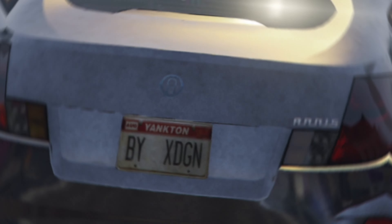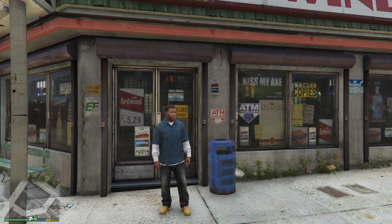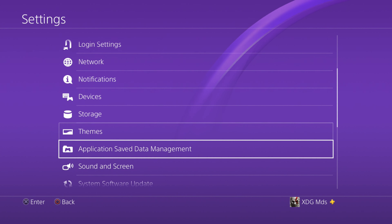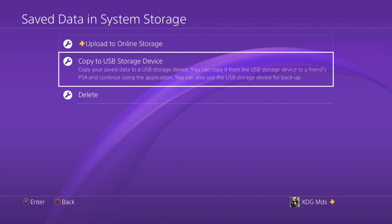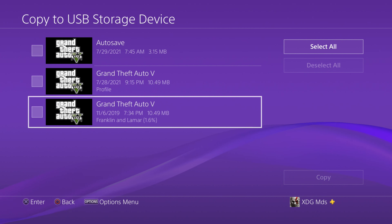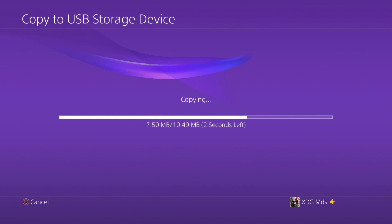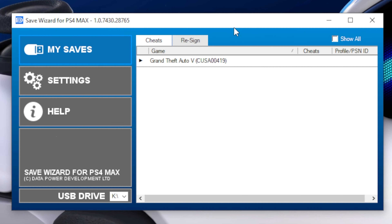Without further ado, let's jump right into it. First up, we want to start in story mode and transfer a save from our console to the USB drive. Hit the PSN home button, go to Settings, Application Save Data Management, Save Data in System Storage, and Copy to USB Storage. Make sure your save file does not have 'backup' next to it — select the original save file and hit Copy.